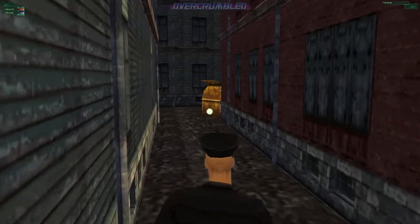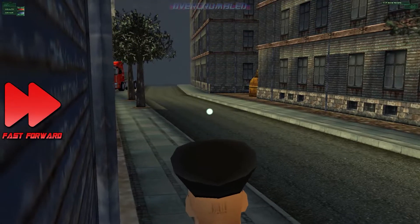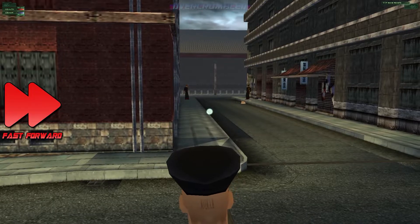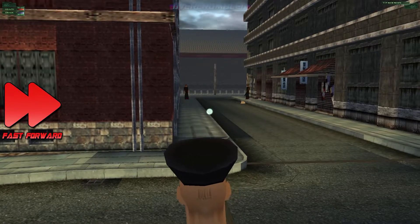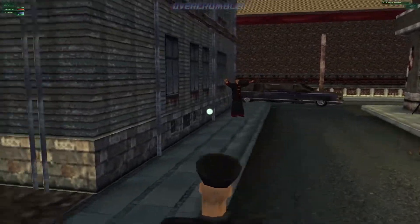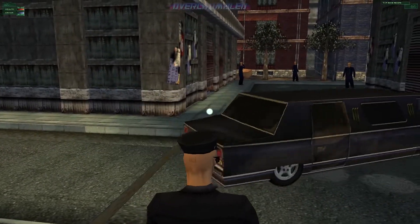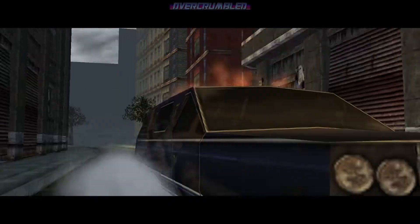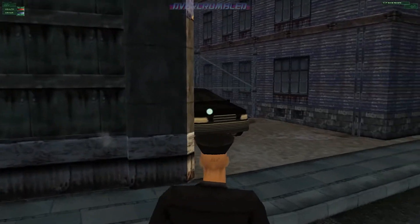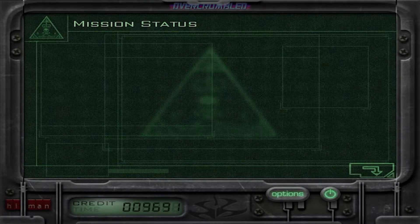Hang about for a bit until the car comes back. Equip your detonator in your hands so you're ready. The car will eventually make its way back down the street — probably better to detonate out of sight of the guards so you don't get hammered, but it's not that hard. That's it, mission over.